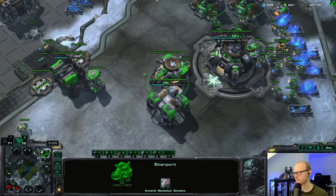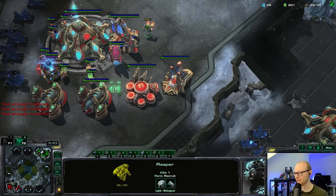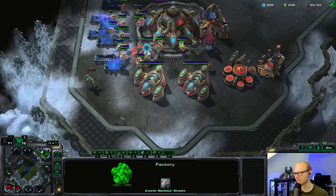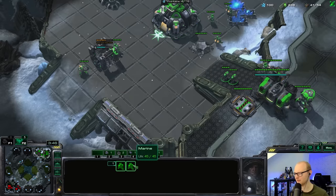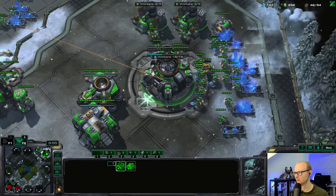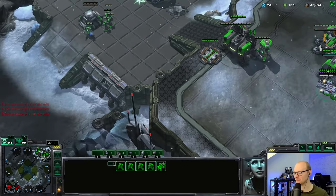Double gateway — opponent is playing very safe. Those stalkers were coming across the map too, so let me make a bunker. There are a lot of stalkers — three gate twilight council. This stalker is not gonna escape, so I'll buy as much time as I can. He pulled the stalkers back — that gave us just enough time for the bunker to get up.